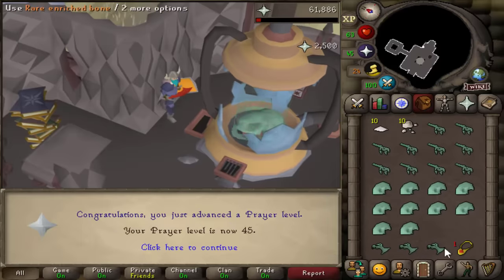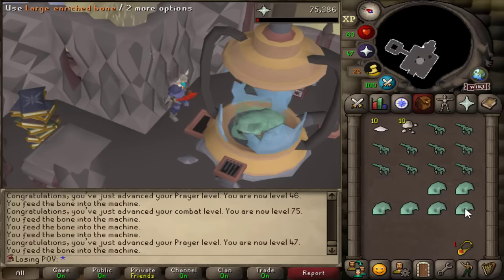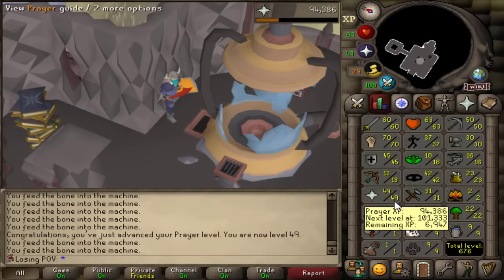Look at the XP drops — 2.5k for the rare ones. Look at my prayer levels, they just pop off. That is five prayer levels in one inventory.